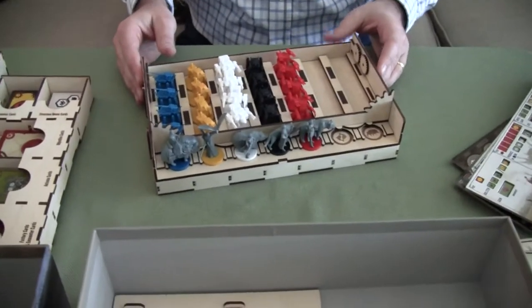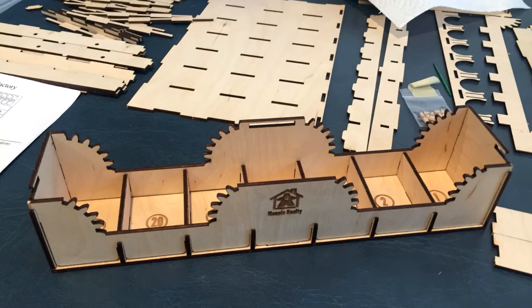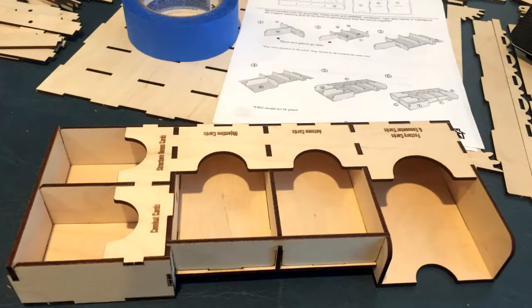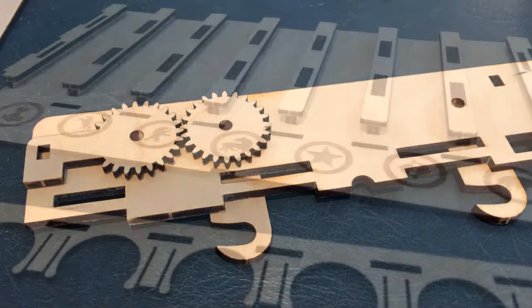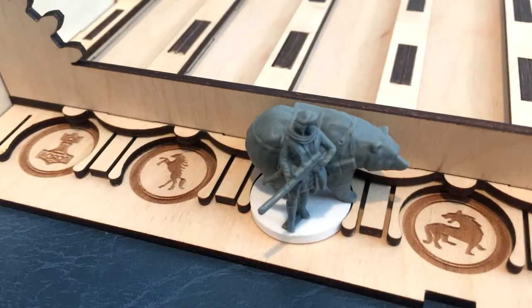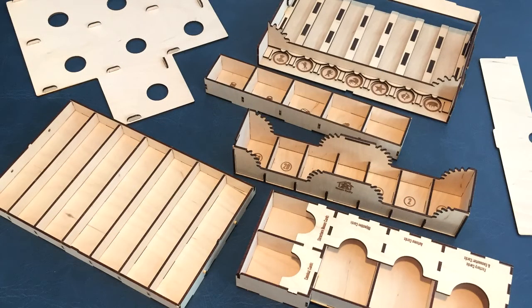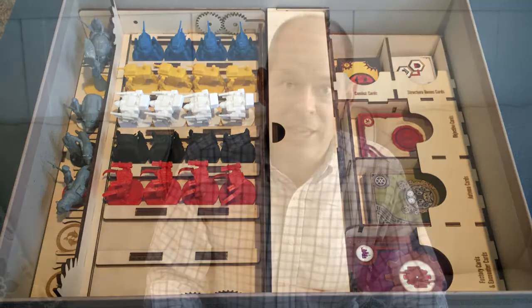Since Scythe is such a great game, getting a quality insert to go with it is fantastic. The folks at Meeple Realty put together high-quality wooden inserts with a lot of function. They take care in how it's put together — the instructions are simple with good diagrams, you punch out the boards, and it all comes together well. Highly recommend checking them out if you've got high-end games you want something nice for. Check out Meeple Realty!